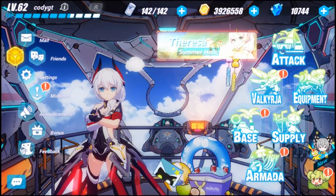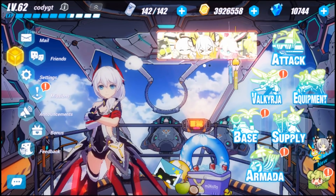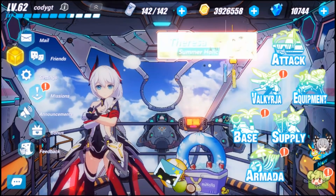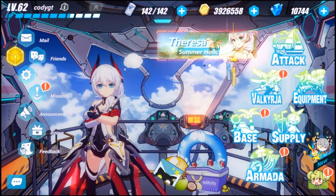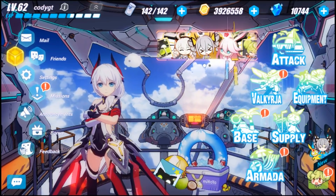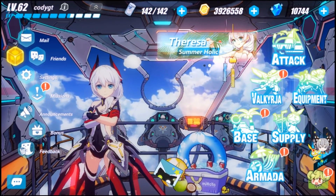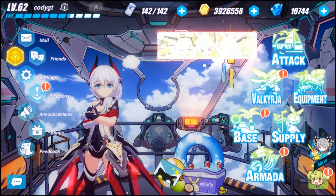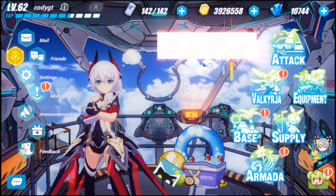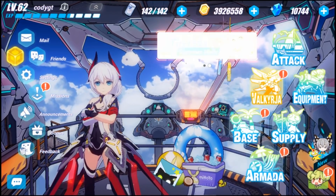Welcome back to another Honkai Impact 3 video, it's your homie Cody GT. Today we're going to do an official summoning video for Black Nucleus — extremely excited to bring you this video. Hopefully we can pull her and have some fire luck. If you enjoy the video, drop a like, it's greatly appreciated. If you're new to the channel, consider subscribing for more content like this.